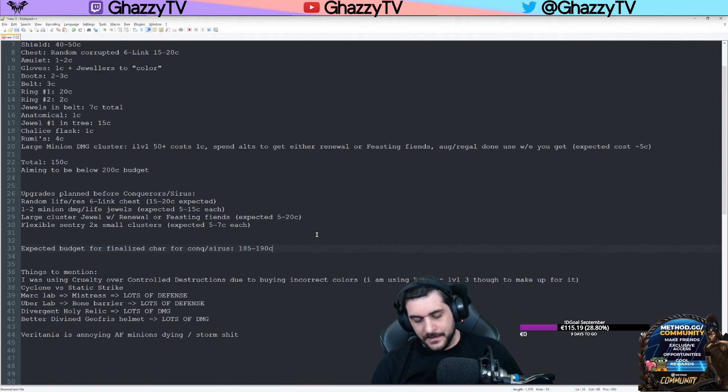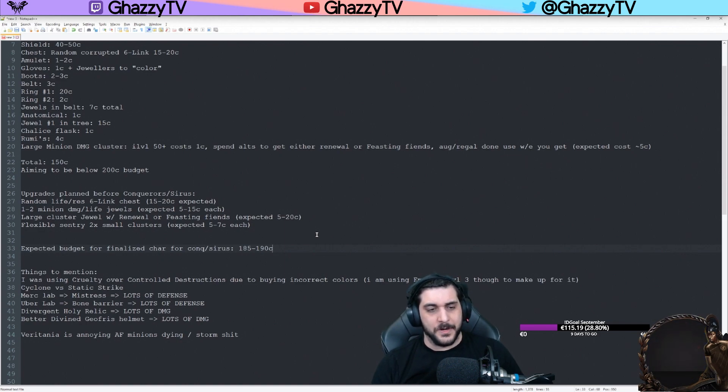Uber Lab does the same. Once you're able to do Uber Lab, we recommend doing that as soon as you can, because Bone Barrier increases the survivability of your minions, most notably the Carnage Chieftain that generates Frenzy Charges for you. I moved the Cyclone and Static Strike so I can use Life Tap, which was much better for reliable charge uptime. The Holy Relic doesn't scale that well with Frenzy Charges compared to many other minion builds because they don't actually attack — they have a trigger, so they only get the damage scaling, which honestly isn't that big.